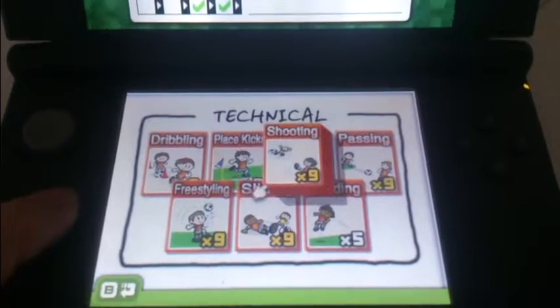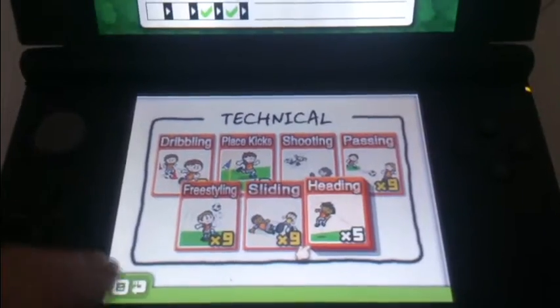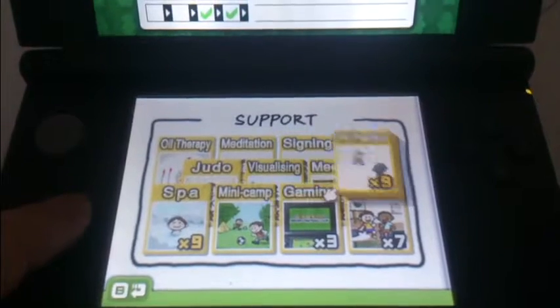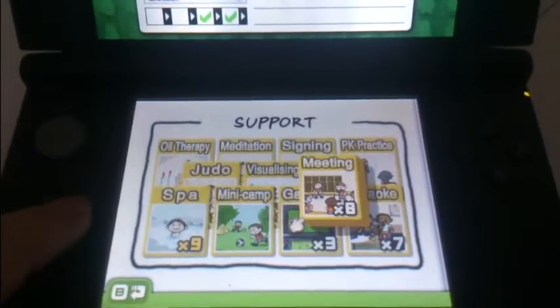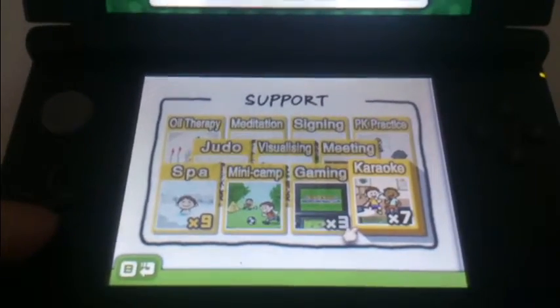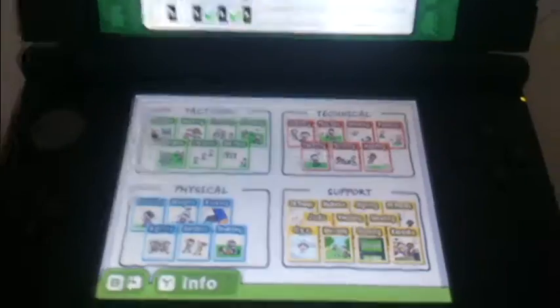The place kick is one of the hardest ones to get. Shooting, passing, freestyling, sliding, heading. So you can see, I just want to show you all how many cards we've got. This one here is pretty much nearly full of 9s. As I said, they stack on top, and you've got more than 9 exactly, but they just show you how many you've got in there. There's a lot of cards.